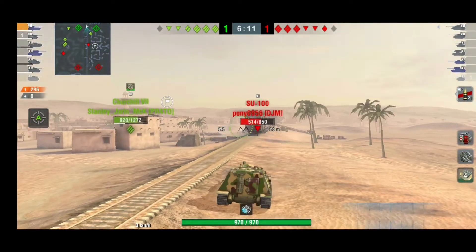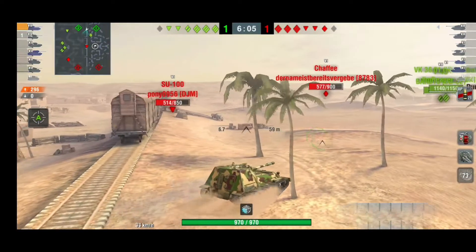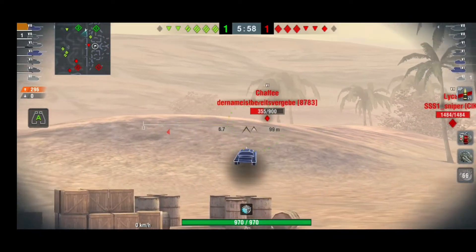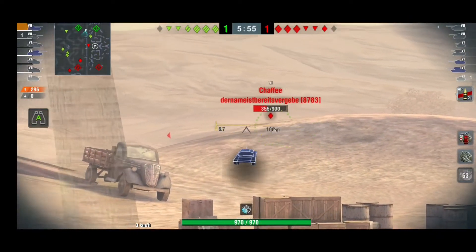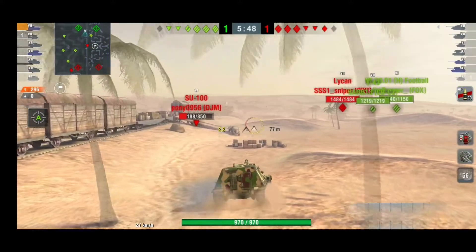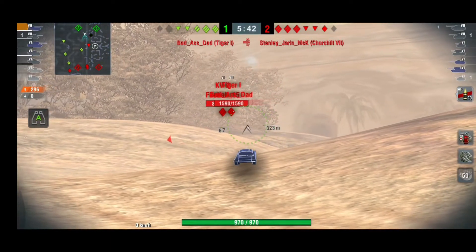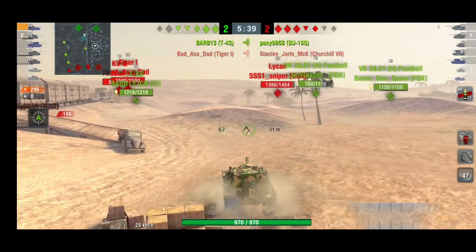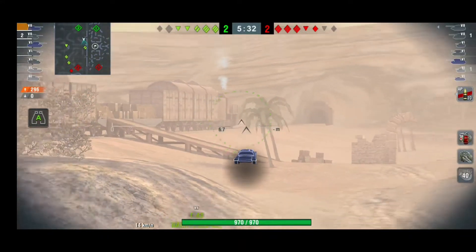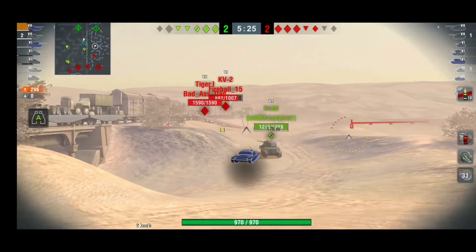I was trying to convince my team to push the city with me — the heavies at least. We have three heavies, they have three heavies. If I pushed with the heavies we'd have advantage in the city. Even with even numbers, if the SU-100M1 was pushing the city with the heavies, we'd have even chances, and with my mobility being tier 7 against the SU-100 at tier 6 we'd have even more advantage. But when your team goes the opposite way, all you can do is sit at the back and try to help.